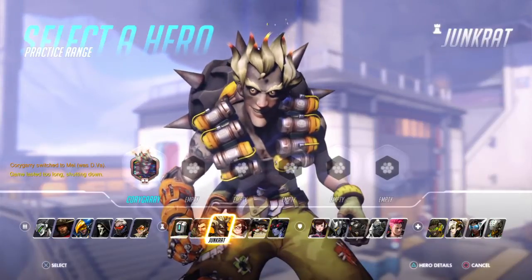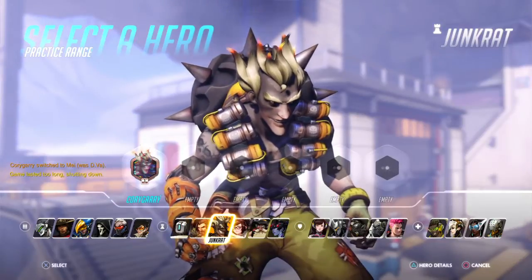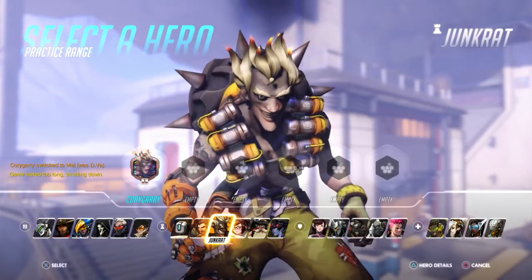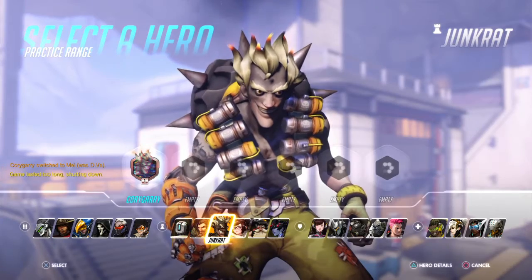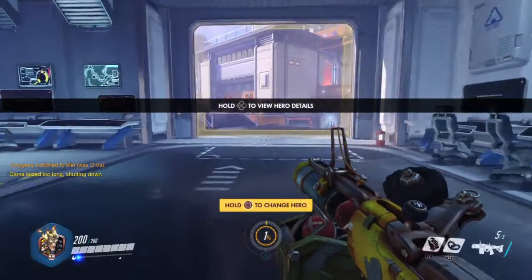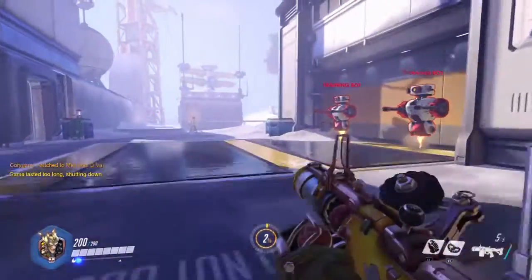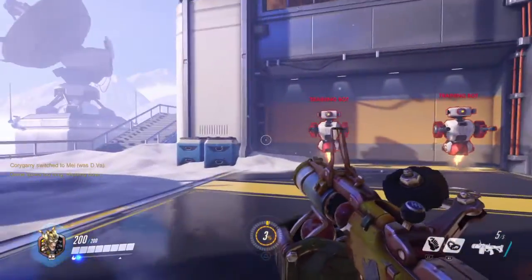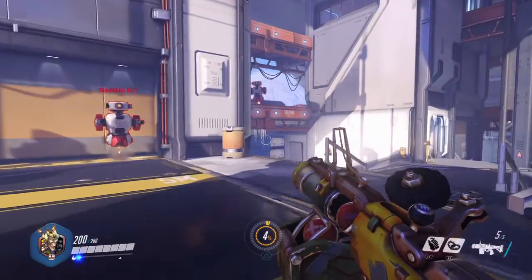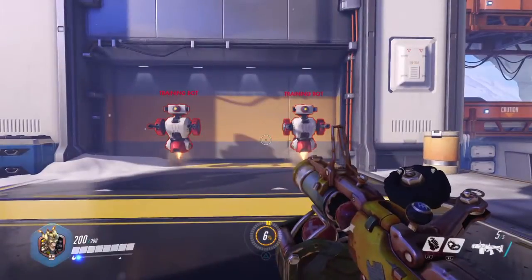Hey guys, this is Mike and this is Brenna, and we are doing some Overwatch character overviews today. We are about to jump into Junkrat, so let's get it going. He's also known as Pizza Rat — this is what Pizza Rat turns into at night whenever he's not dragging people into the sewers. So Junkrat is kind of cool. He's like a weird Australian pirate man who loves explosives.